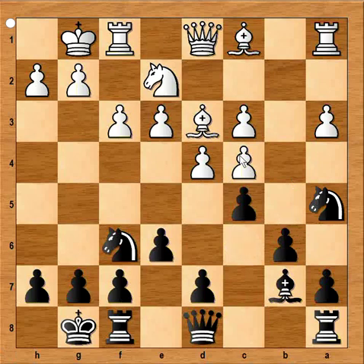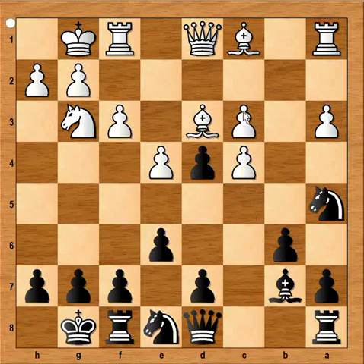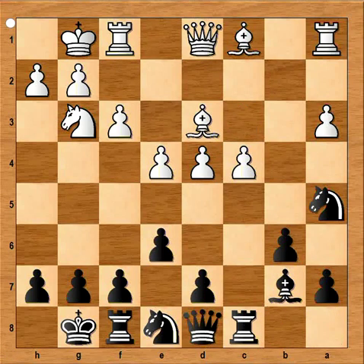Knight to a5 — black is after the pawn on c4. Then e4, that is bishop to g5, pinning the knight. So black played knight to e8; bishop can't go to g5 now, and black can even play f6 or f5 if he wants. Knight to g3, pawn takes pawn, pawn takes pawn, and rook to c8 with clear intention to win the pawn on c4.